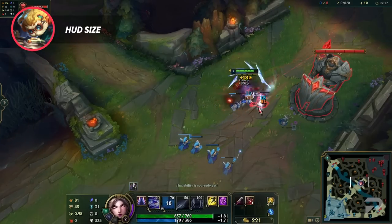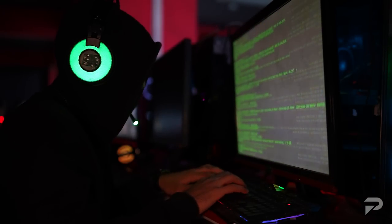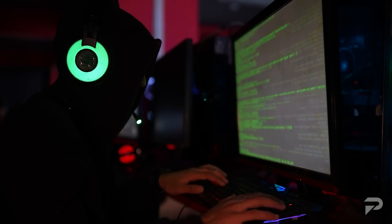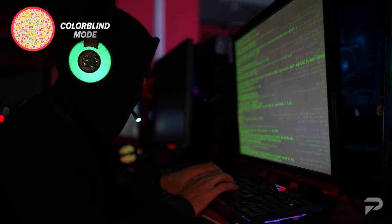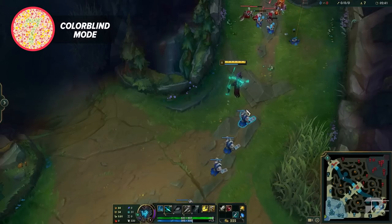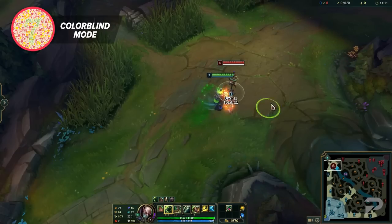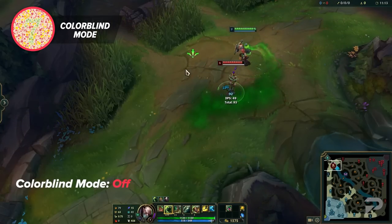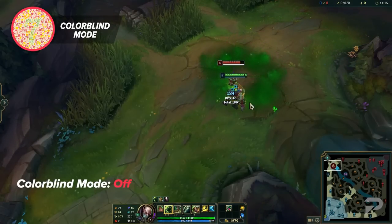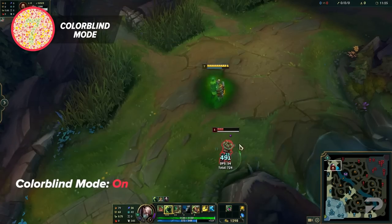Every setting we've gone over has definitely been good, but this next one is such an OP hack that most pros even use it: colorblind mode. This makes things a lot more distinct in fights. For example, look at the difference in Singed's poison with and without colorblind mode on. Without it, you can maybe understand how people don't realize they're standing in it during a hectic teamfight, but with colorblind mode on, there's no way you're missing it.